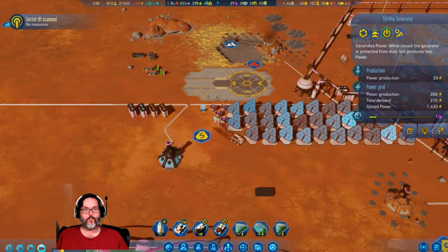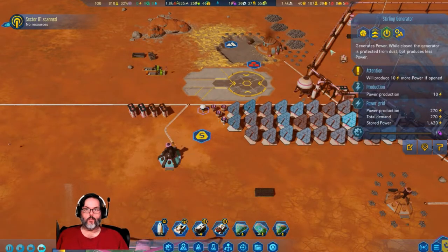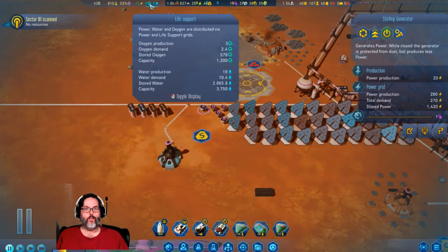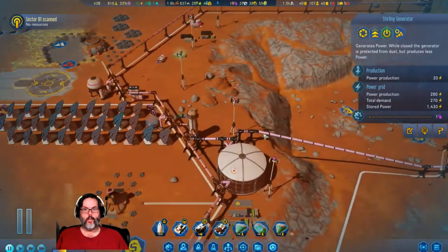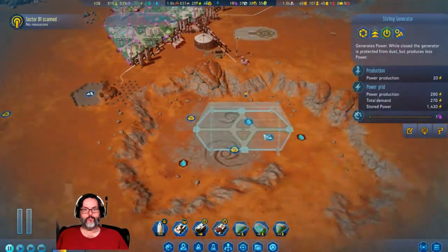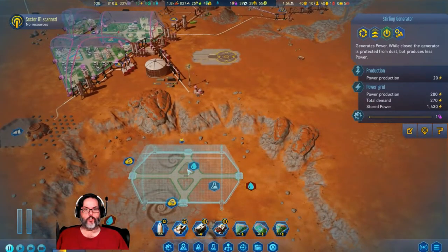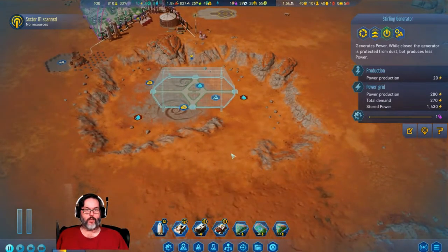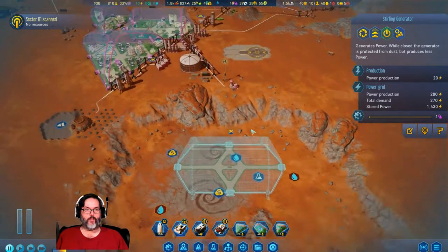We're now 10 short, but after opening that we're 10 to the good even at night. We are producing 3 oxygen, we need 2.4, and we've got 578 stored. I'm going to build — I've got this one turned off for deep water, research, and rare metals. We've got a ramp here so that'll be fine.